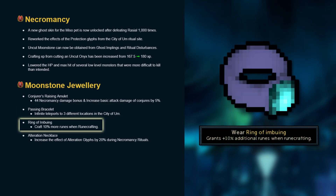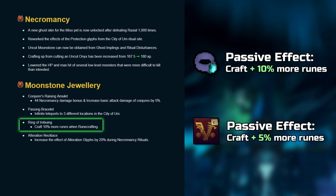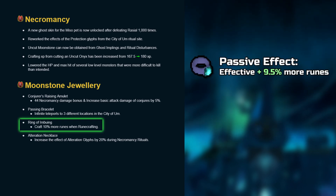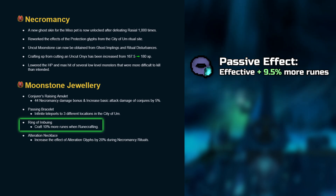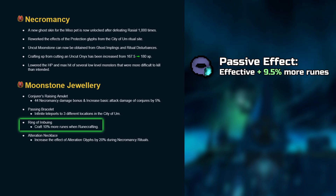Ring of imbuing crafts 10% more runes when runecrafting. This stacks multiplicatively with all bonuses, similar to the 5% from completing Hero's Welcome, which is the only bonus this ring does not stack with. This effectively makes it a 9.5% overall increase in runes crafted on top of all available bonuses, and yes, this ring does work with soul runes as well as necrotic runes.